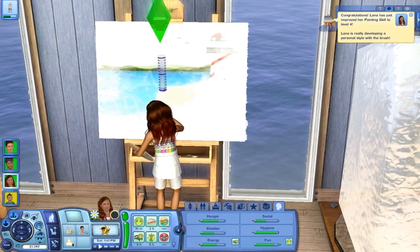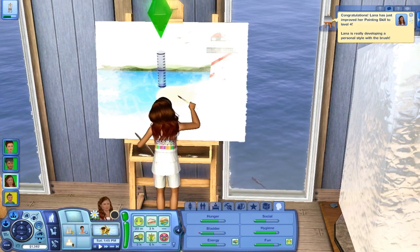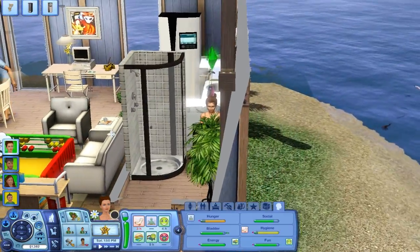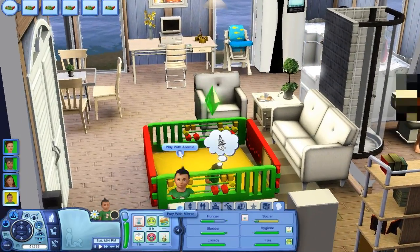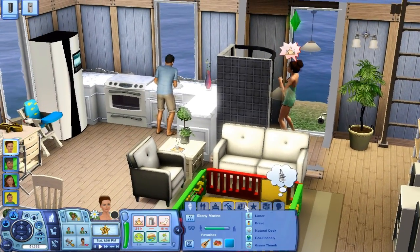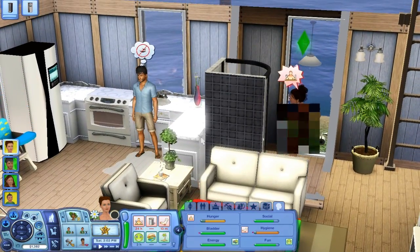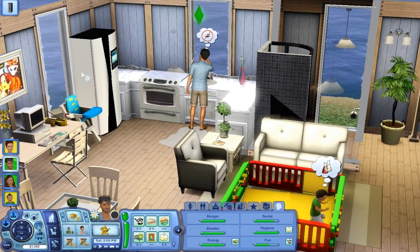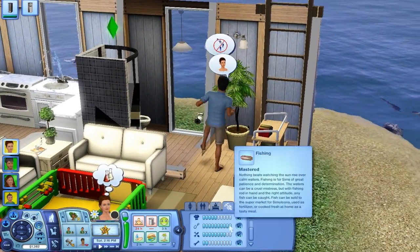Lana is really developing a personal style with a brush — I'm glad she is. Yay! Ebony woke up. Did she make the bed? Is she too hungry? No — she made the bed. Great. Play with the abacus some more. Ebony has just improved her handiness skill to level three. Clean that sink. She should probably upgrade it in the future — like upgrade it to self-cleaning or unbreakable.